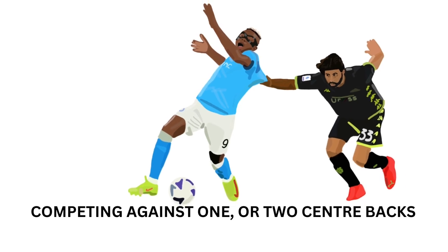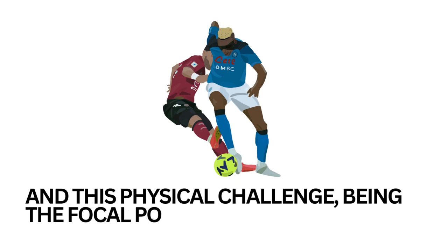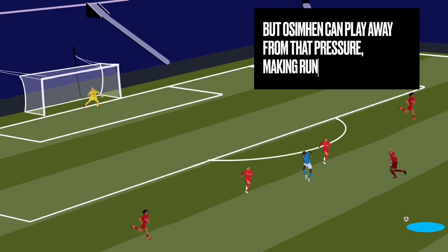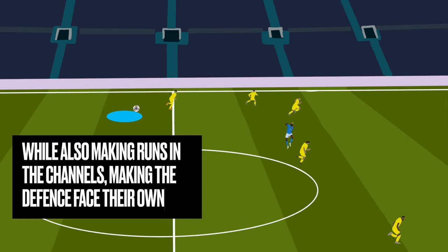Playing as a lone striker is no easy task. These players usually have to compete against one or even two centre backs, which is a real physical challenge. Being the focal point of the team, players like Osimhen need to be ready for this. There is defensive pressure and aggressive play against him on the ball. But he can play away from this pressure by making runs in behind the defence — and this is a really key aspect of his game. He doesn't always just drop short; he likes to run in behind the defence.